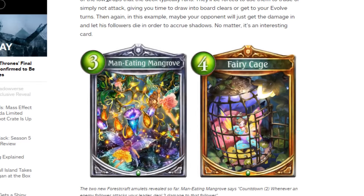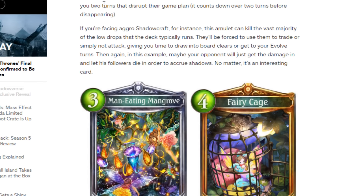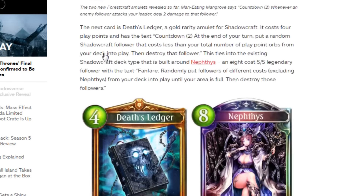Now moving into spells and amulets. Man-Eating Mangrove is a silver rarity 3 play point forestcraft amulet with the text: Countdown 2; whenever an enemy follower attacks your leader, deal 2 damage to that follower. That isn't bad at all — you could use that against other forest decks or aggressive early game cards. This seems like a pretty strong anti-aggro tool, especially good against shadow.